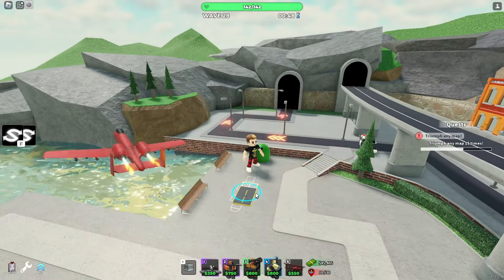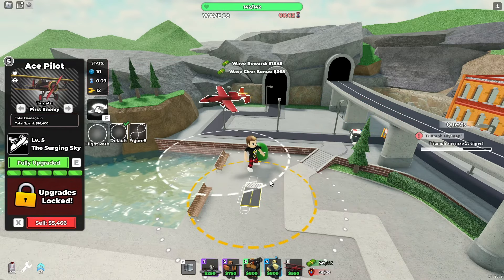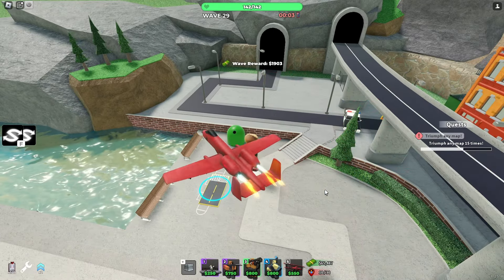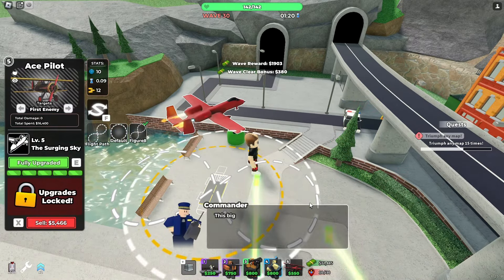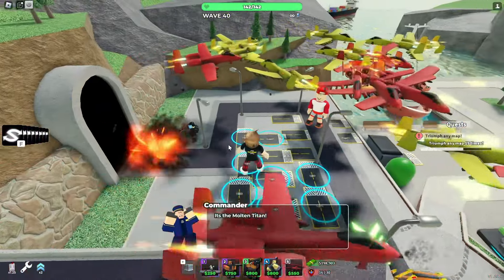When you select this ace pilot, you have a new ability where you press the F key and it goes in reverse. It keeps going reverse until you change direction again, with a 10-second cooldown. There's also a new flight path option — you can select a figure-eight pattern and after a few seconds it starts following that path. You can switch between the default circle or the figure-eight, and also switch direction.